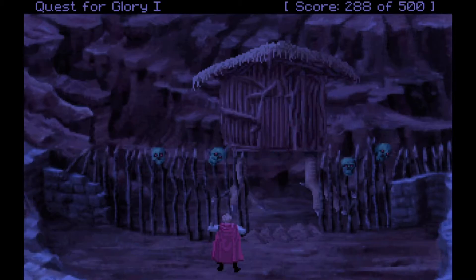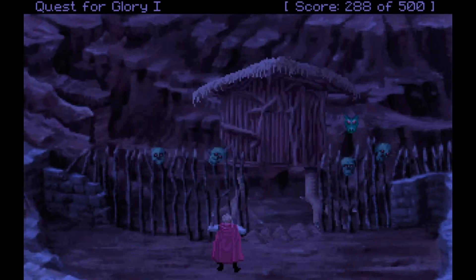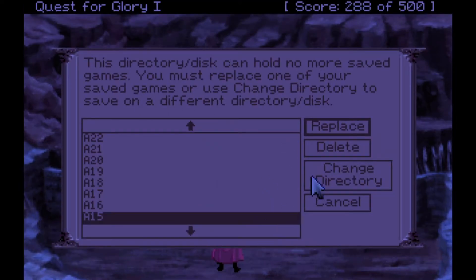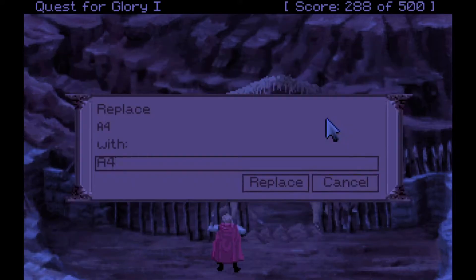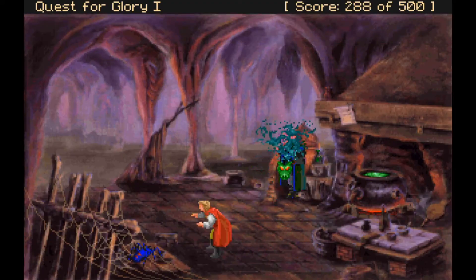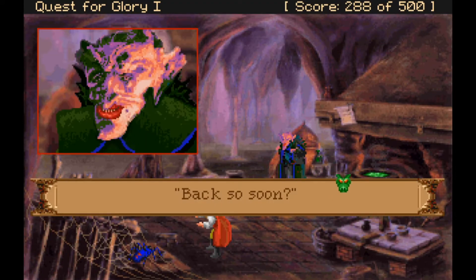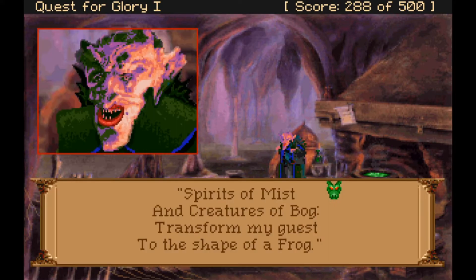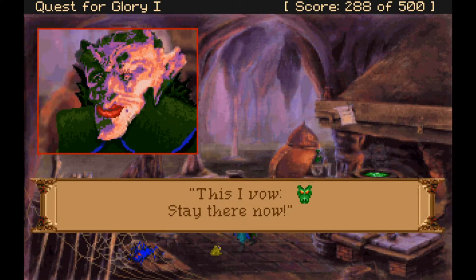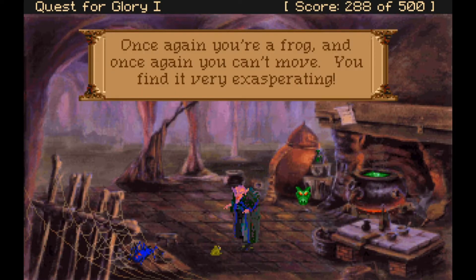We need to talk to the hut: 'Hut of brown, now sit down.' In the original game you had to type that out. Having to type things out makes for a lot more of a puzzle element, but I like the point-and-click version. Baba Yaga casts her spell again: 'Spirits of mist and creatures of bog, transform my guest to the shape of a frog.' Once again we're a frog and can't move — once again, very exasperating.